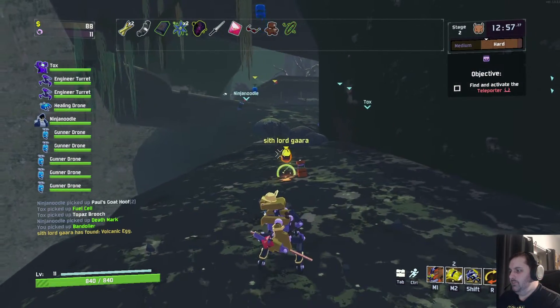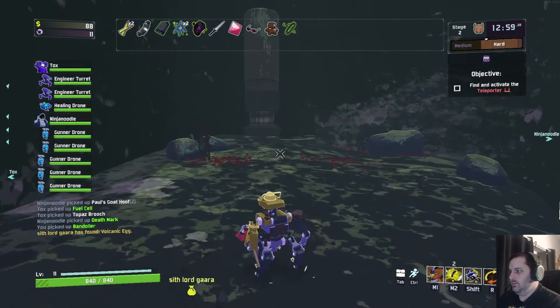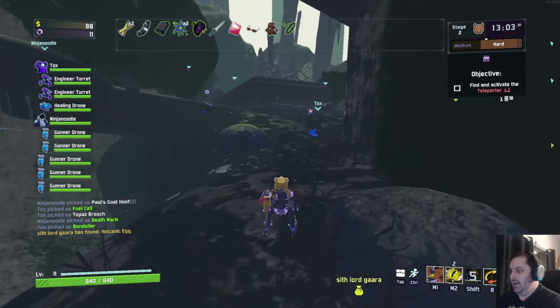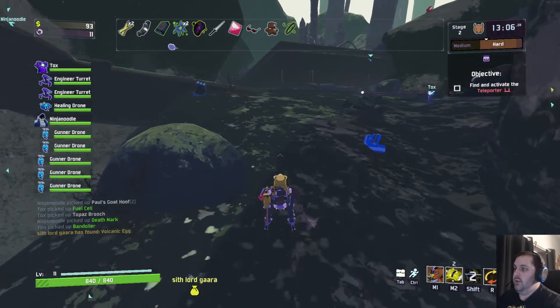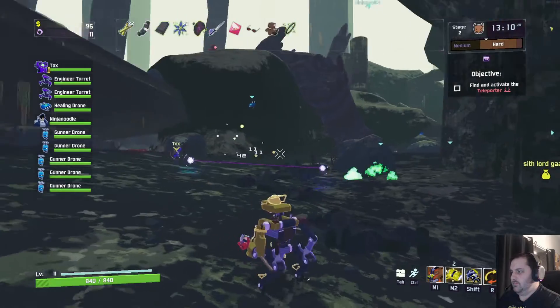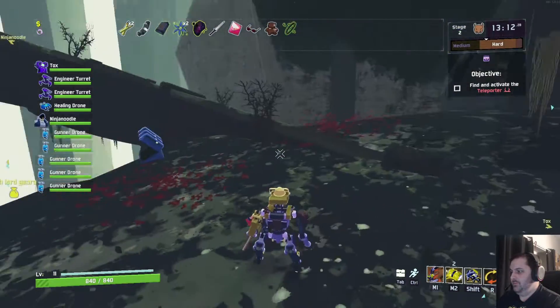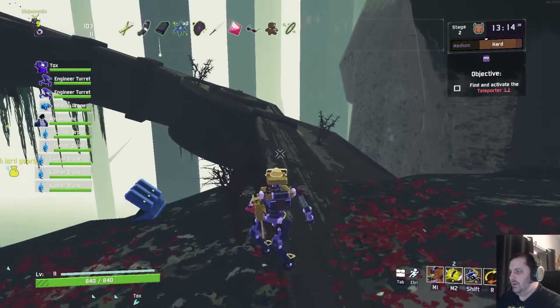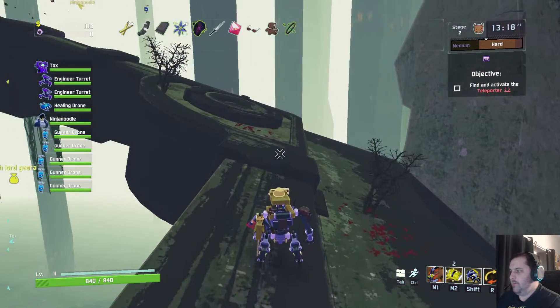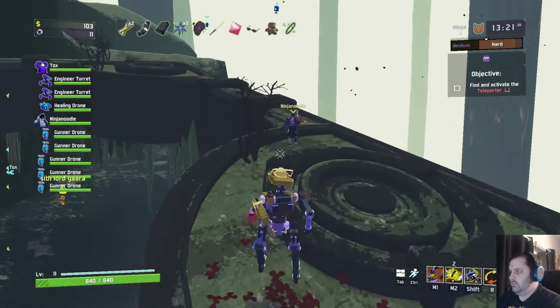Anyone want a volcanic egg? There's another one. I hate them. My Q has turned into a volcanic egg, and I was like, hey, maybe this equipment chest will give me something other than the volcanic egg — and same thing happened to me. Volcanic egg. I'm going to end up using it. I already know that. Do you guys remember what the voodoo doll does?